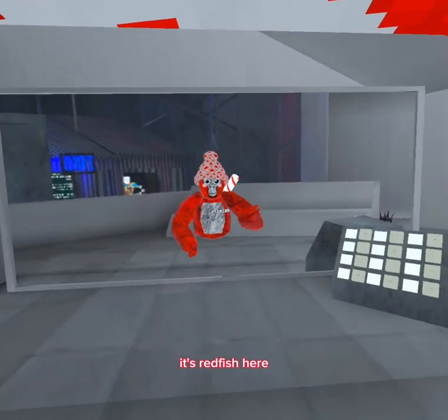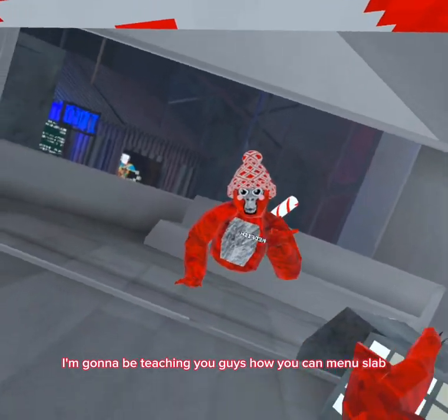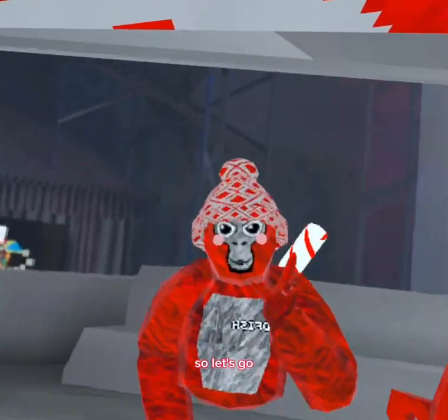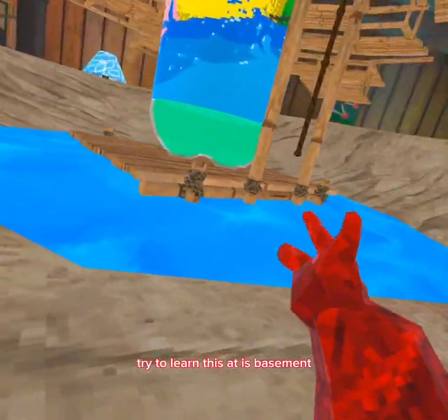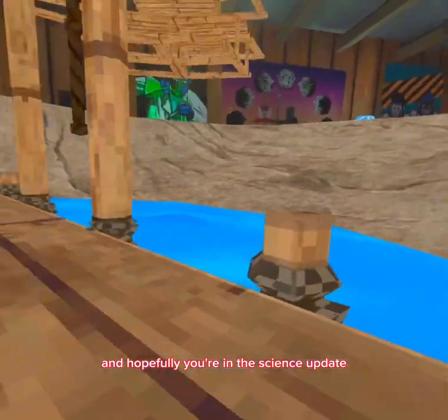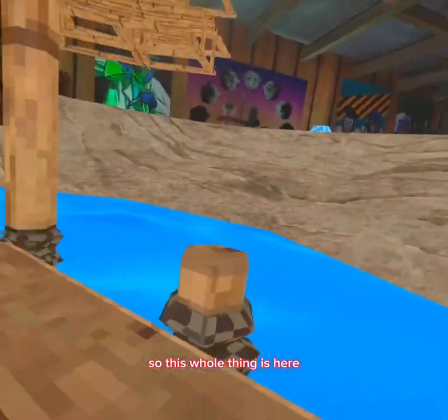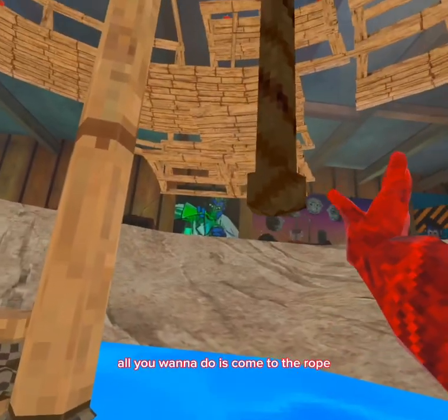What's up guys, it's Redfish here and in today's video I'm gonna be teaching you guys how you can menu slab in Gorilla Tag. The place I would recommend to learn this is Basement, and hopefully you're in the Science Update so the whole thing is here. But if you're not in the Science Update, you can just go to Canyons.